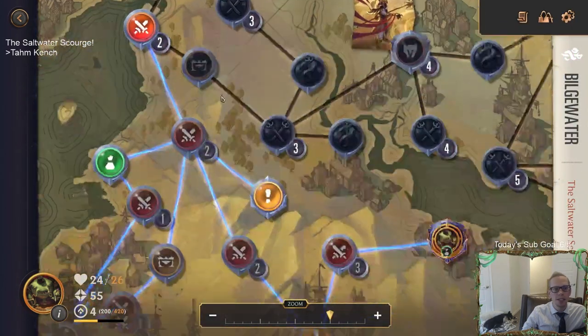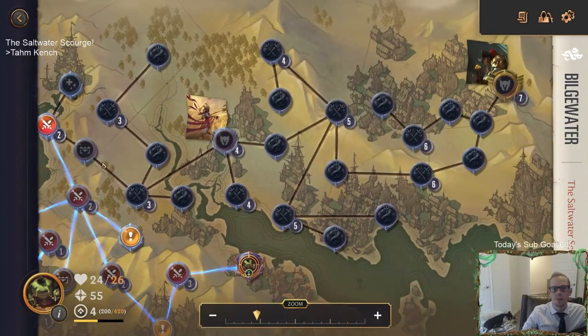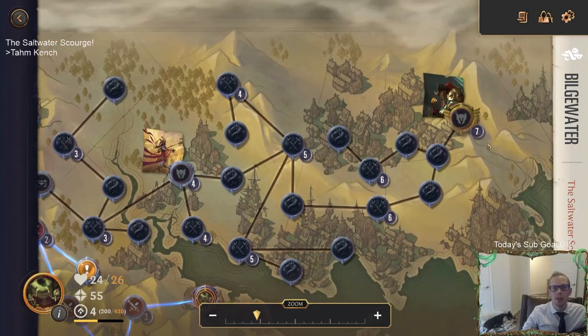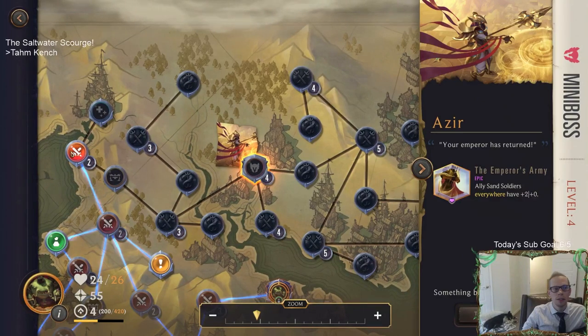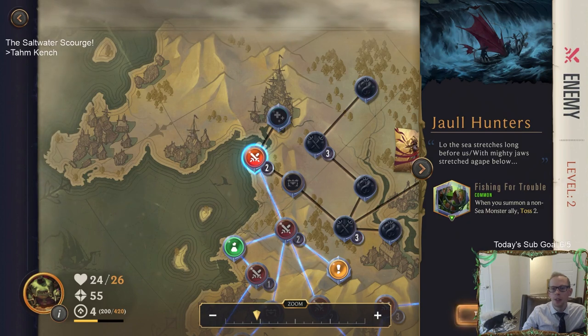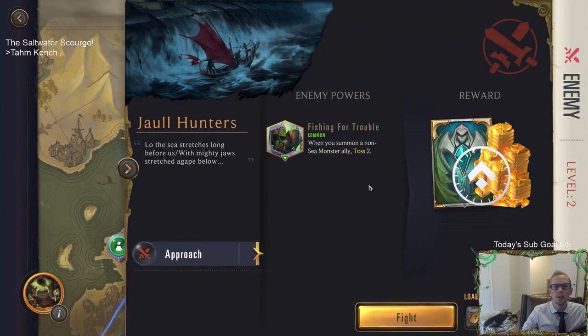We are on our way. I think this number here is what level you have to be to access things - like you have to be level two for this. Let's go fight Jaw Hunters - whenever you summon a non-sea monster ally, toss two.